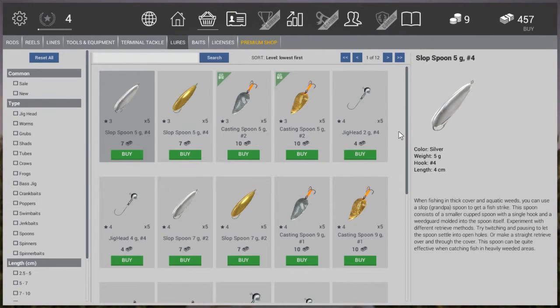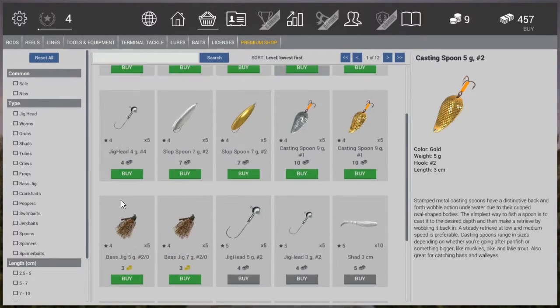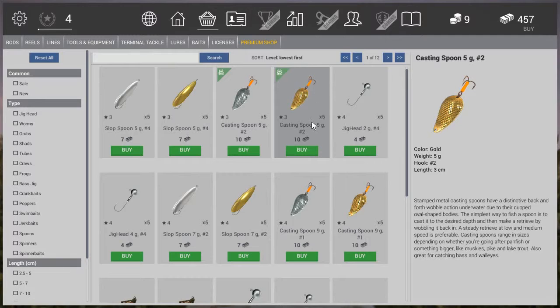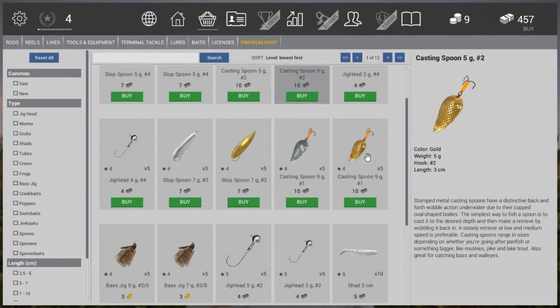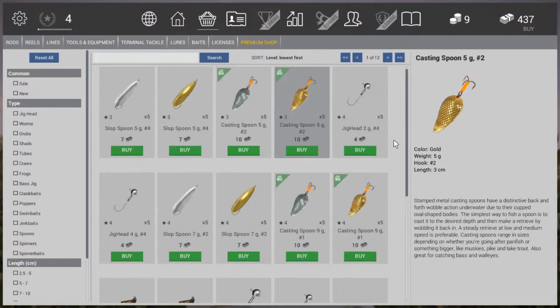Let's go to lures. We've already purchased these two. Now they've added jig heads, but the downside is for jig heads you need sheds or worms, and right now we can't purchase them. It's a bit strange that jig heads are available but not the second part you need. Moving on to spoons — I personally am a fan of casting spoons instead of slop spoons. So I'm purchasing the casting spoon, but feel free to buy slop spoons if you prefer. We have the casting spoon 5 gram number 2 and the casting spoon 9 gram number 1 — these are bigger and allow us to catch bigger bass and bigger pike on the same spots in Missouri.